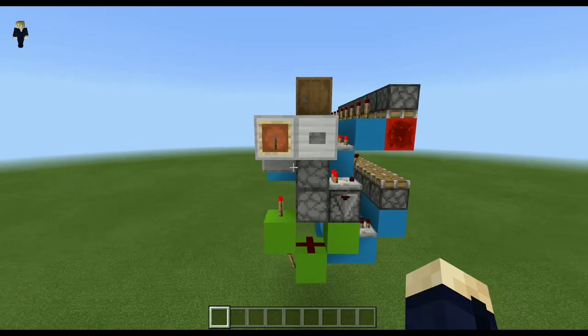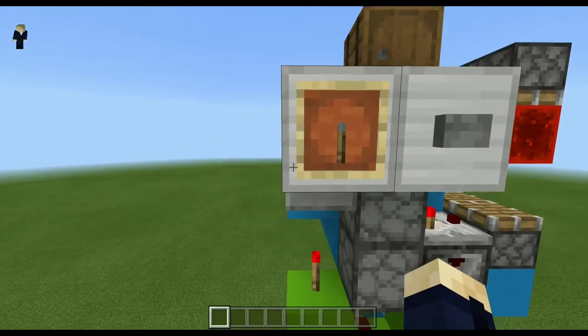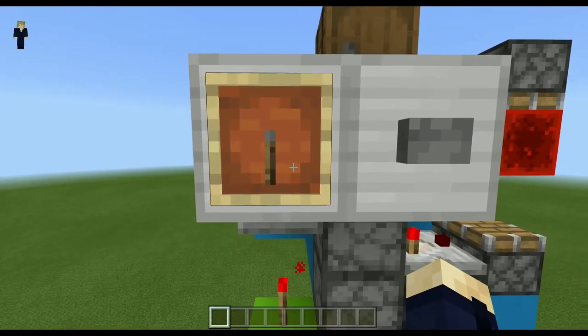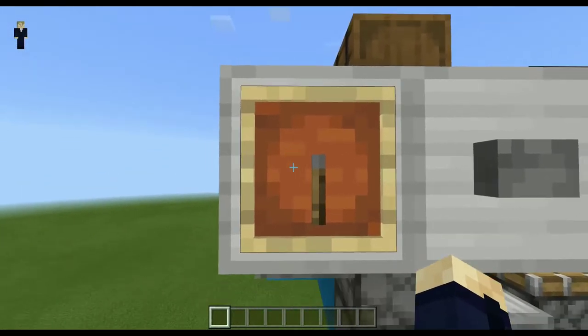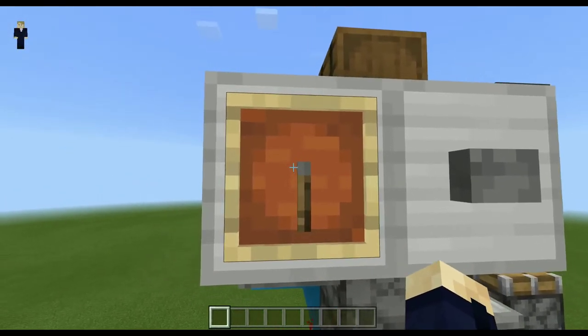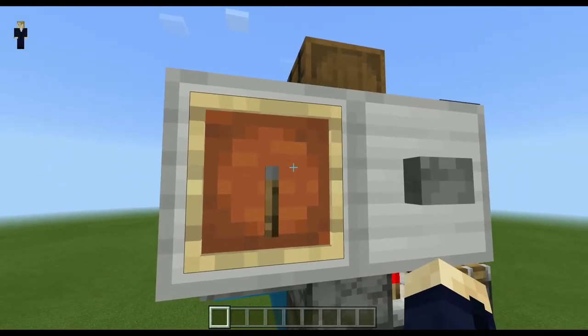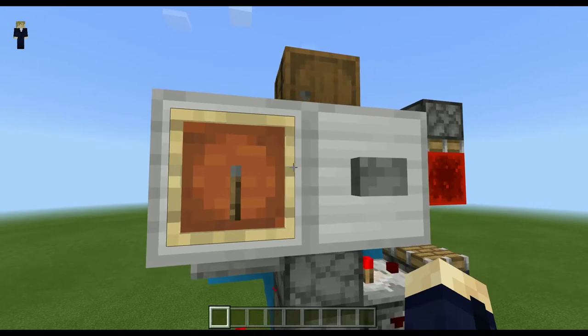So, this is a combination lock from a classic safe box — you know, these ones with the circle in the middle with the numbers, and you make it spin to coincide with the password. That thing, but in Minecraft.